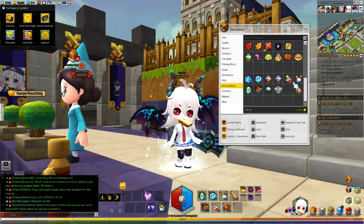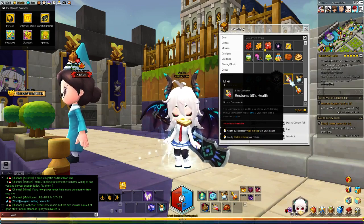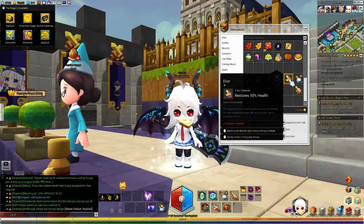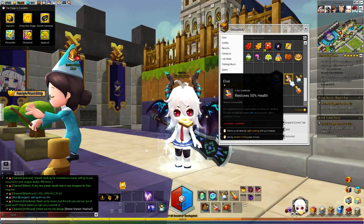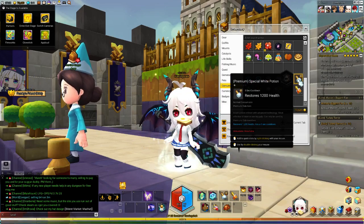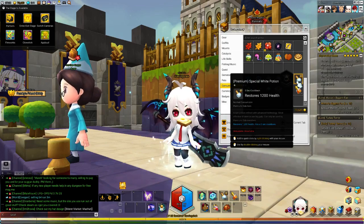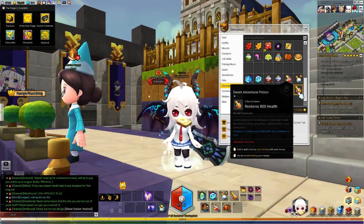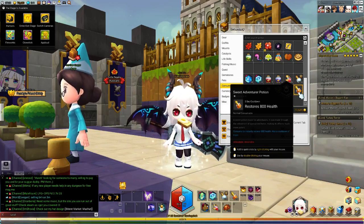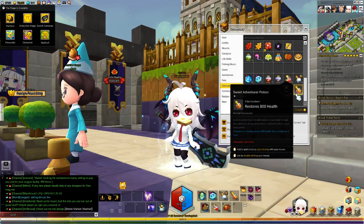For consumable healing items, Elixir is good. You can get them from the cash shop for 7 merits each, or from world bosses — just keep hitting them after they're dead and they will drop Elixirs. If you're in the Premium Club, you get a potion that gives you 1.2k healing every 5 seconds. Sweet Adventure potions — only for those who played during the Maple Hill event — can be combined with a special white potion for 2k healing.